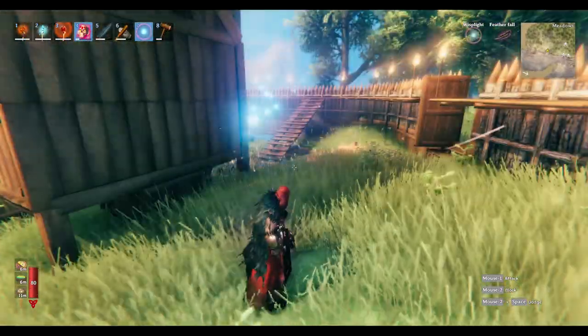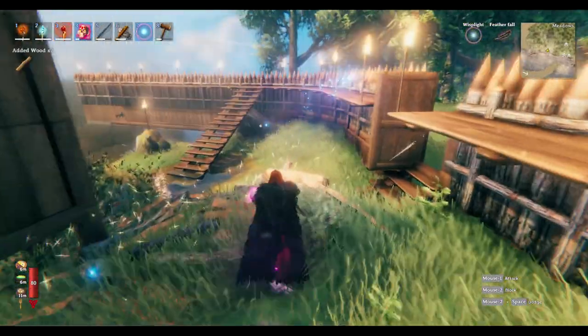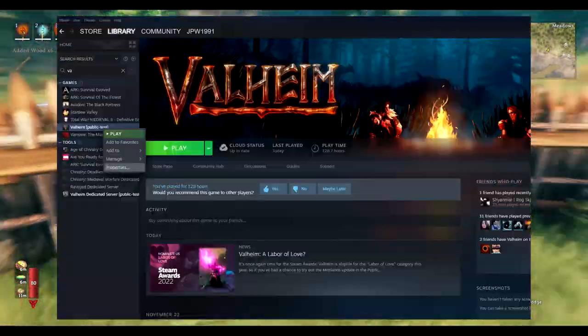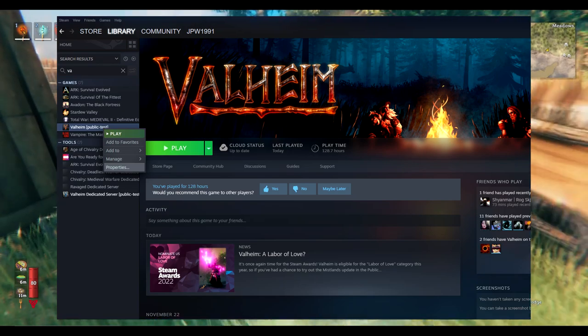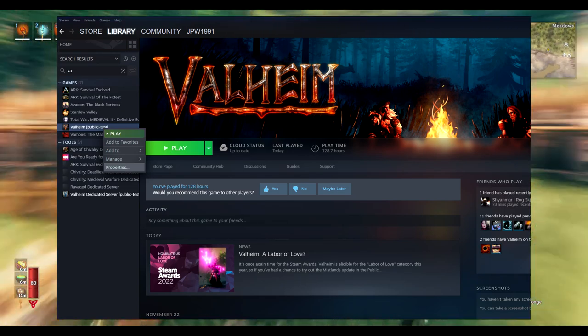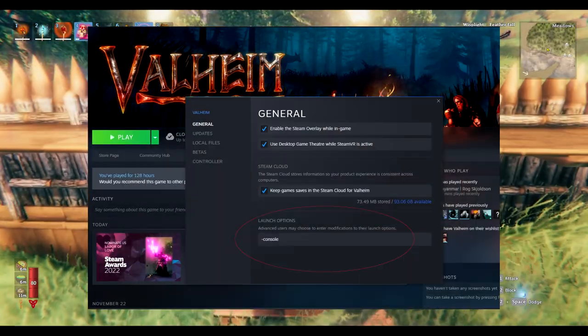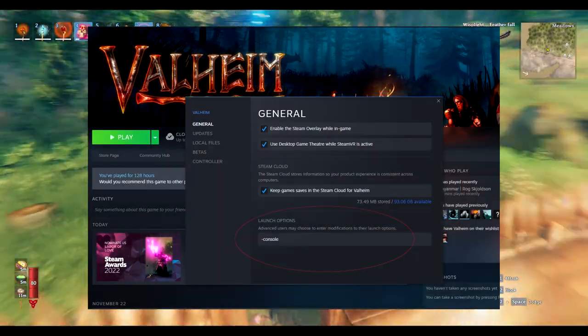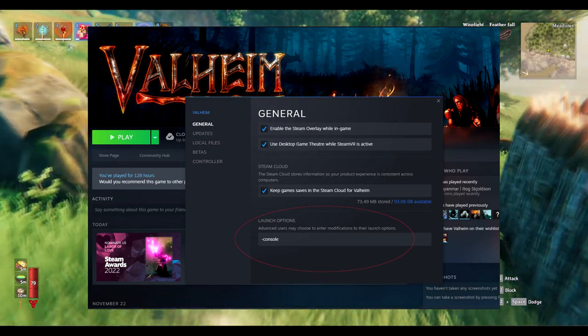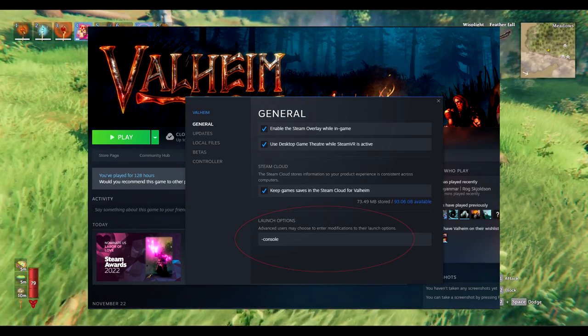Now there's a few ways to deal with this. What I would recommend doing is you should first turn on the cheats. To unlock cheats, what you need to do is right-click on Valheim in the Steam library, then go to Properties, and in the General tab you need to add dash console. Then when you're in the game proper, press F5 and you'll get that console window where you can enter the commands.